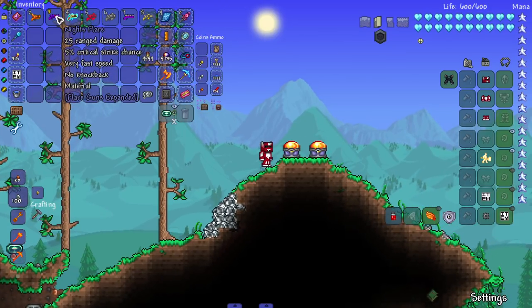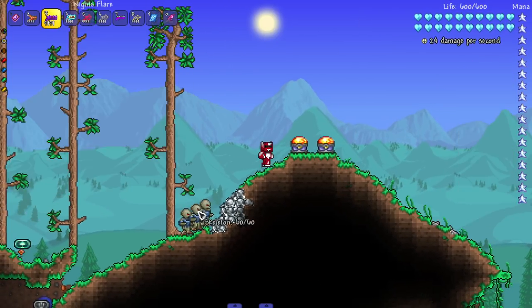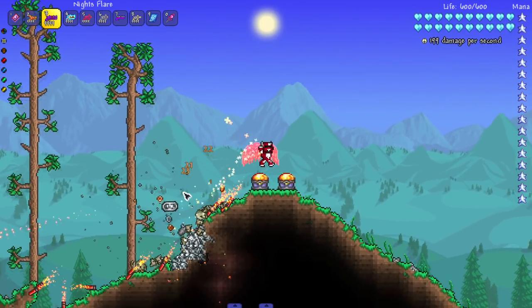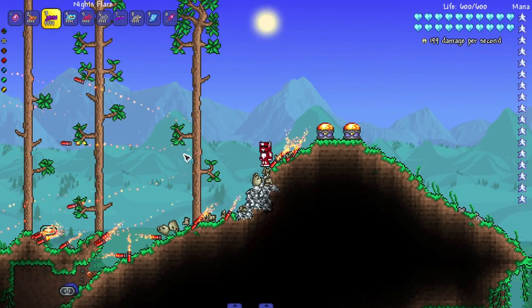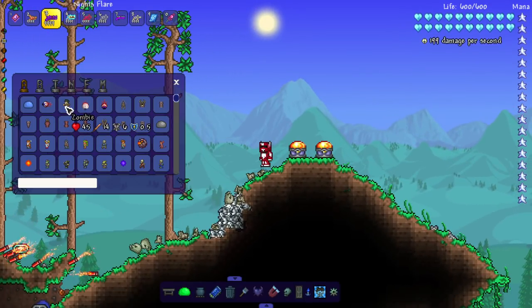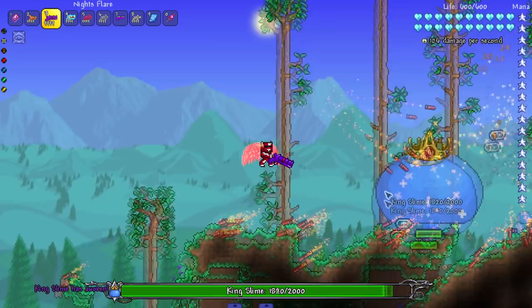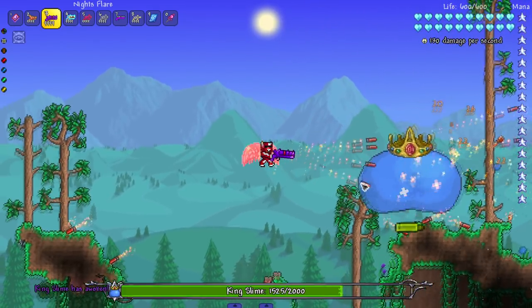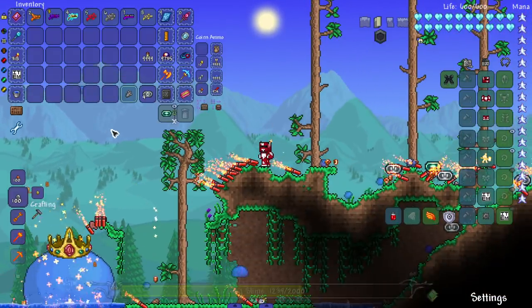Next up we got the Knight's Flare, which is the Night's Edge equivalent of the flare gun. Let's see it in action — oh damn, they finally switched it up with the quad shot! I was literally just talking about triple shot and double shot, and this is what I like to see. Let me bring in the King Slime and beat his ass with this quad shot — it's doing pretty good damage, not bad.